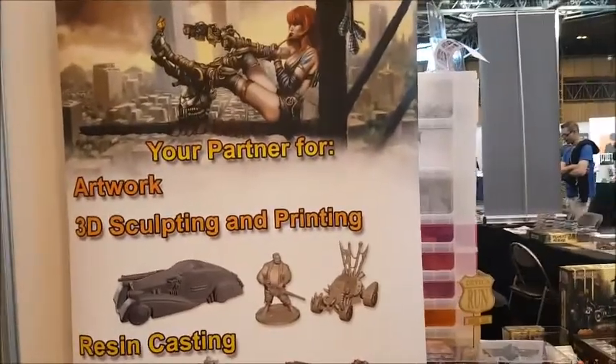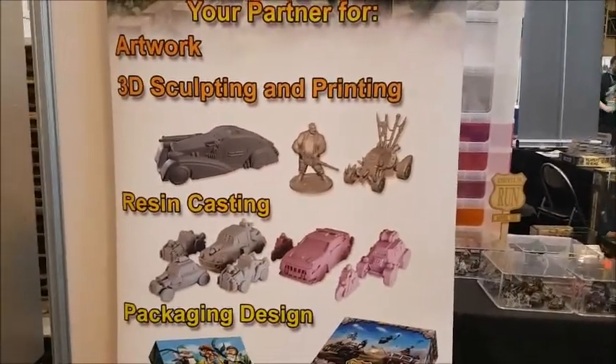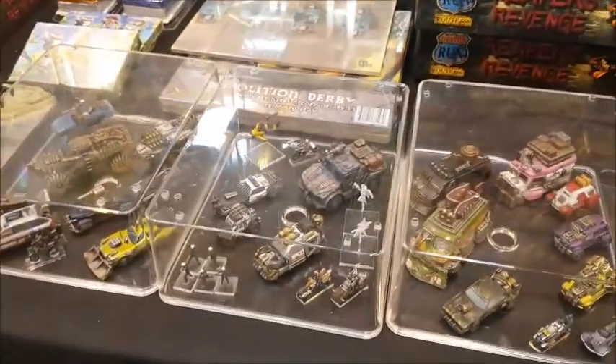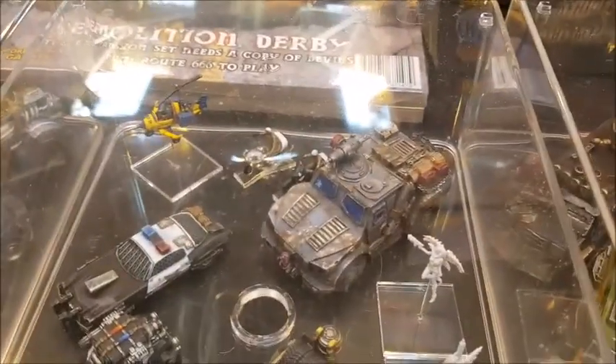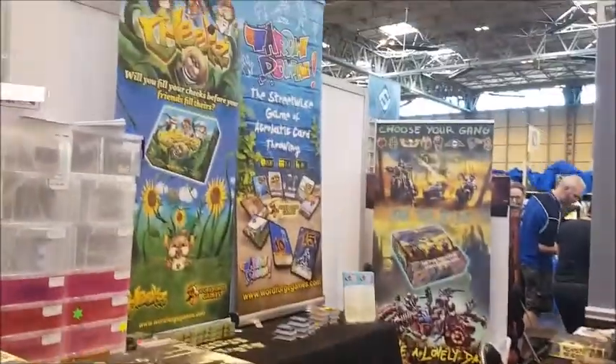We've got a Faith RPG here - can see we don't mind who we visit. On the left here is Word Forge Games - if you need artwork, 3D sculpting and printing, resin casting, packaging or design, come speak to Mark. He's also demoing a new game here today called Throwdown. There are Big Potatoes Game Menagerie with Rainbow Rage and Bucket of Doom.